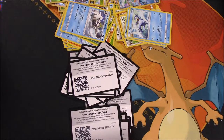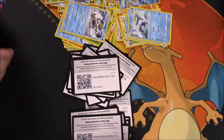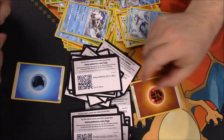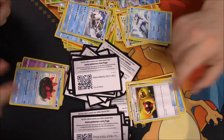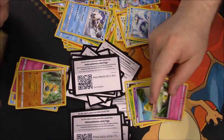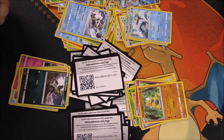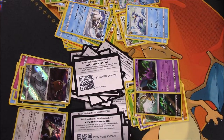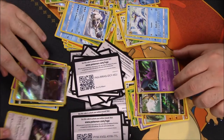Next pack — there's the code. We got a Water Energy, Hypno, Switcher, Pyukumuku, Drowzee, Cutiefly, Makuhita, Snubbull, Alolan Rattata, Alolan Diglett, and a holo Kangaskhan. And you got a holo Corvette. So we were the same on that one too.